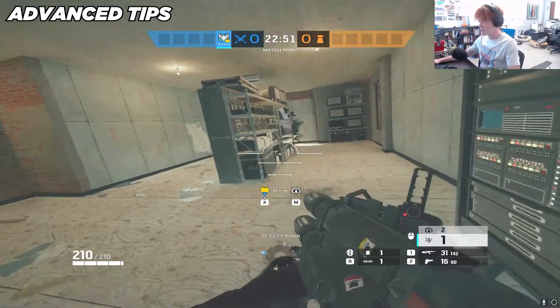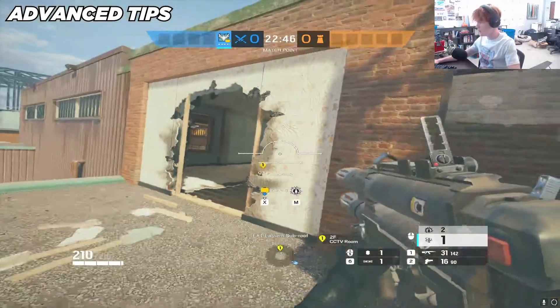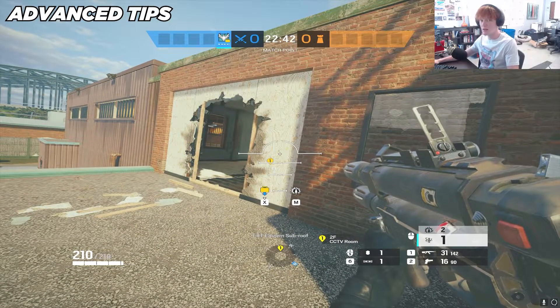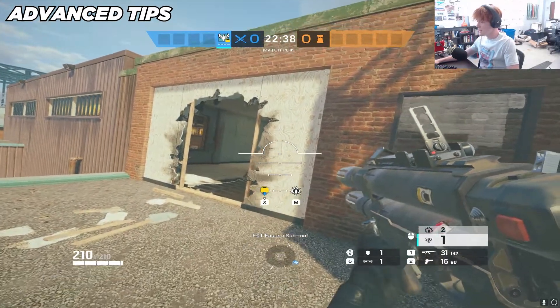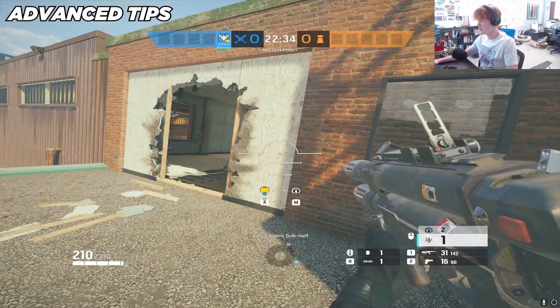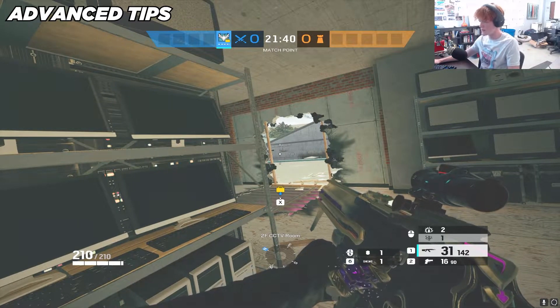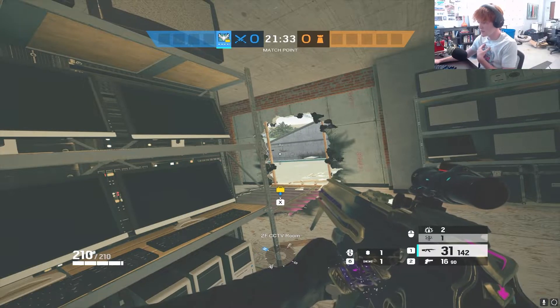Another great example is if they're defusing. Let's say you've planted, you're the last one alive, you're outside the wall and he's defusing. You don't want to peek and get into a gunfight — you want to waste time and make him come to you. What you can do is stun the guy while he's defusing: it stuns him off the defuser and he has to restart. That's pretty much it for the tips and tricks section with the custom game. I've shown you everything I wanted to show in terms of utility usage, and now I'm going to bring you into a VOD review.